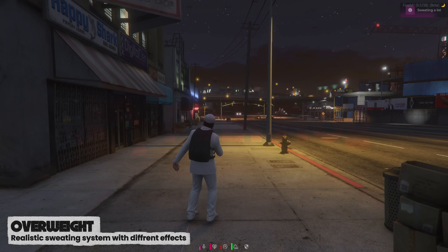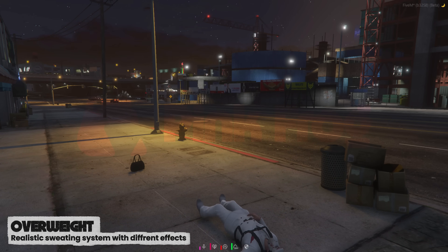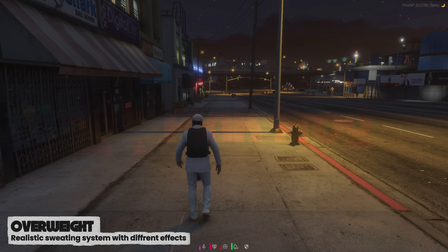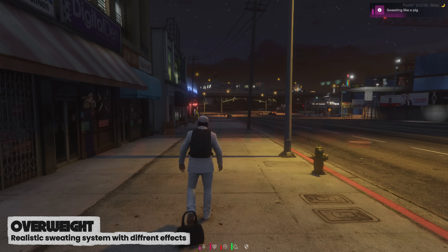Additionally, in the config, you can set the exact percentage for what happens when a character carries too much weight. You can define a falling animation, and even add a chance for the character to drop some of their items, automatically creating a drop with the lost items.